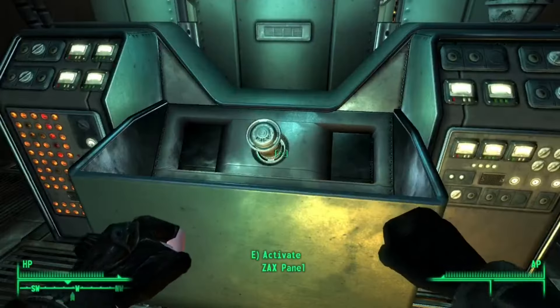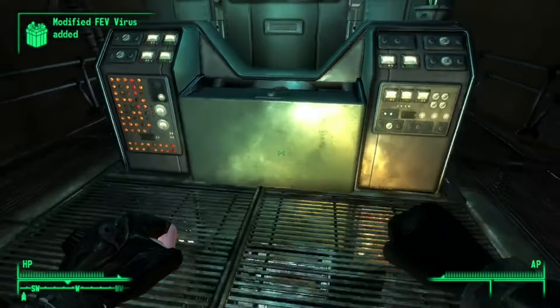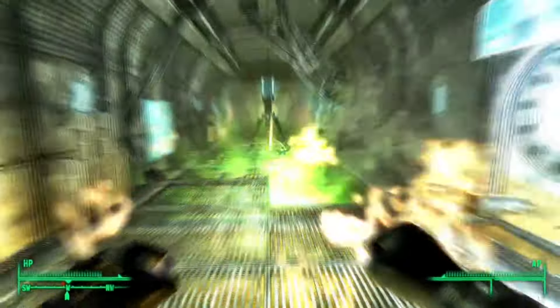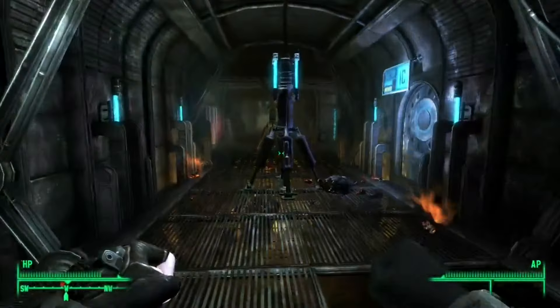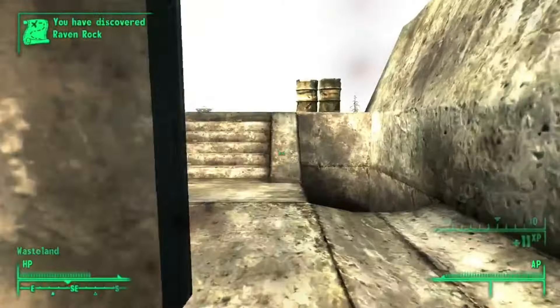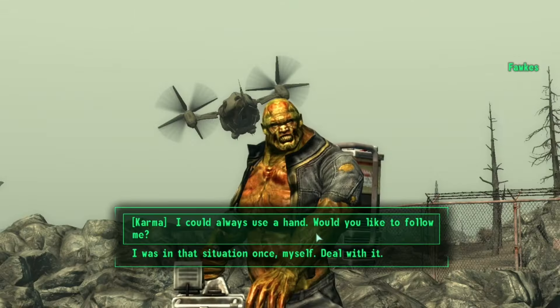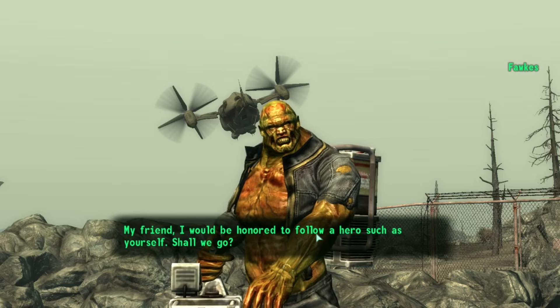After making my way up to the President, I somehow convince him to blow himself up along with the Enclave. After taking the FEV virus from them, I make my leisure walk out as pretty much everything explodes — just a leisure walk in the park. On the way out, I find Fawkes waiting for me outside. I decide to bring him with me because he can use his hands, and who doesn't like Fawkes?